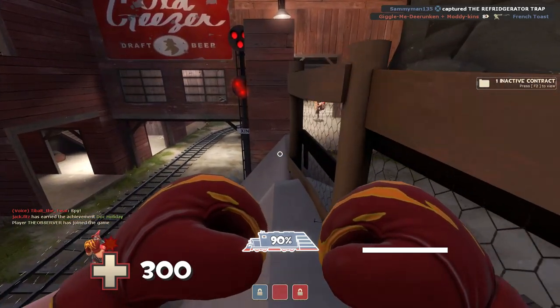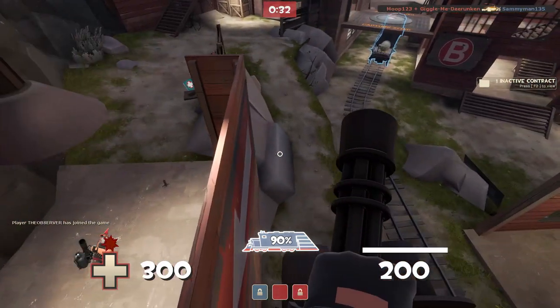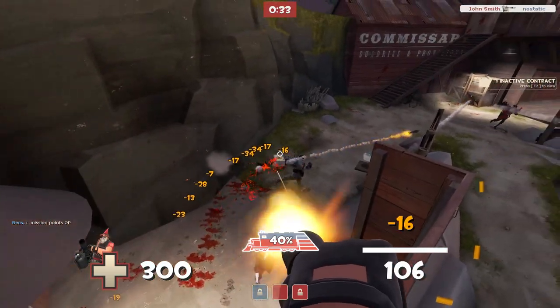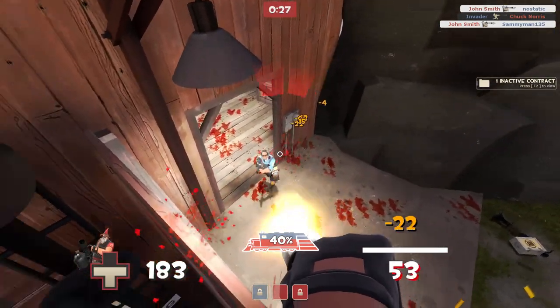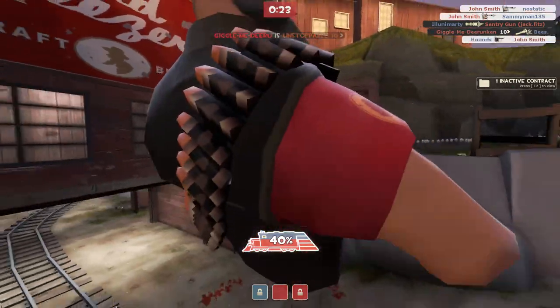CP Snowplow actually has a ton of really great ambush spots. This one's on stage two, and you can get up here as any class, including heavy. Once they've capped the first point and they're trying to get through onto the second one, they will just come flooding out this door where you can surprise them and mow them down as they walk outside. It's a great way to get the jump on the enemy and normally get a couple of pretty easy kills.